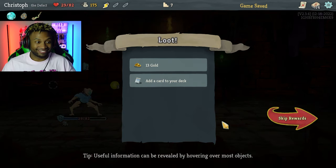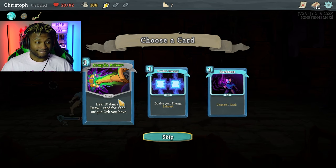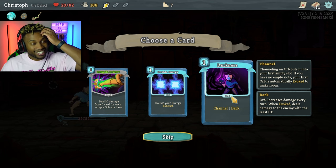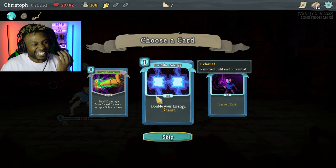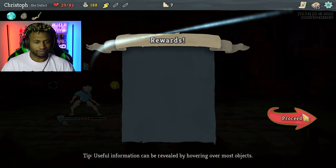Double your energy, exhaust, channel one dart — increases damage every turn, when evoked deal damage to the enemy with the least HP. Deal ten damage, draw one card for each unique orb you have — that would be helpful for frost and darkness, but because I only have frost. With doubling your energy I get so many good cards, I don't know which one to pick. This one works so well — it still does the ten damage even if I don't have frost. Why wouldn't I go with that?